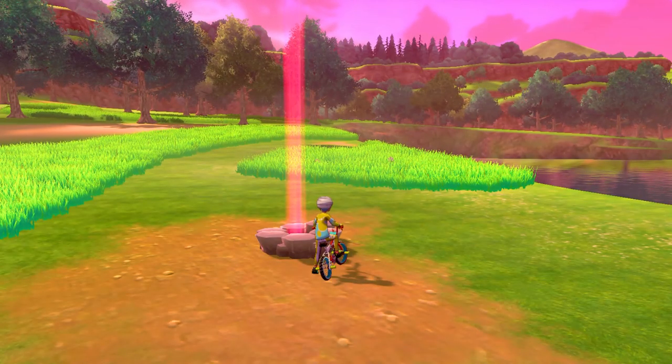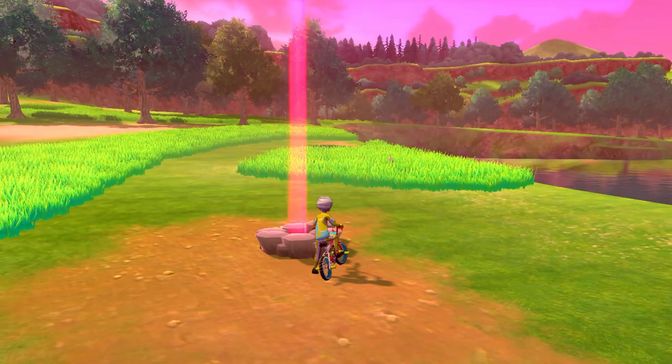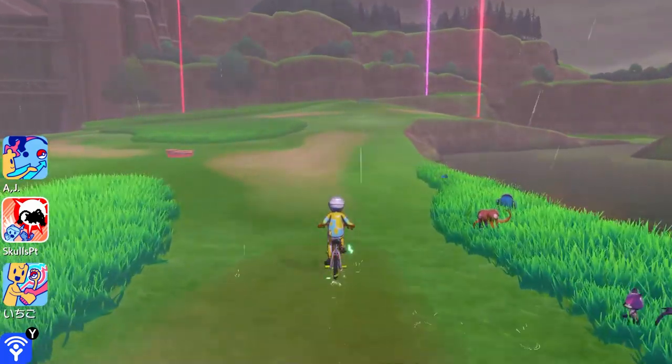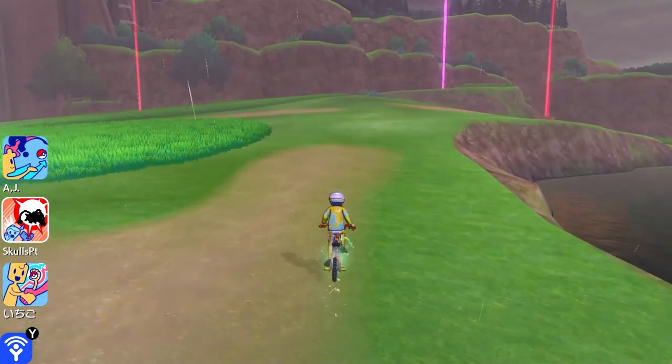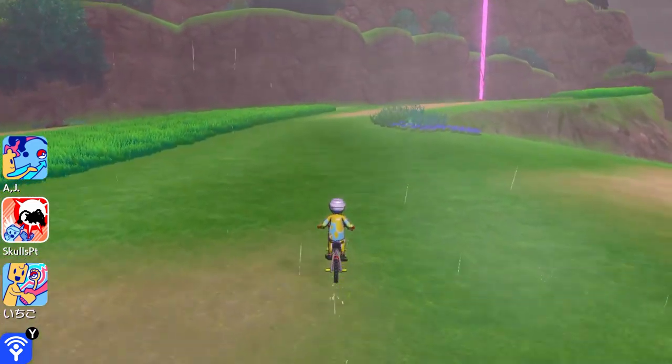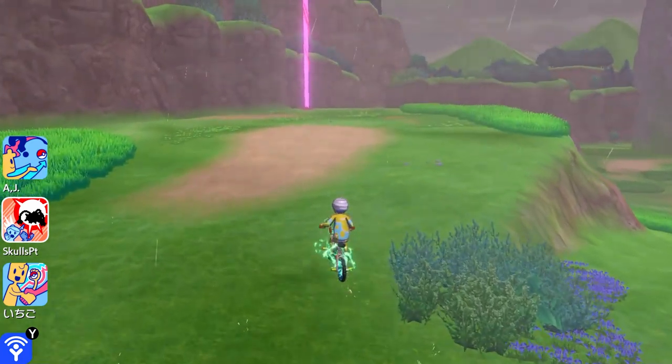Hey guys, welcome to another video in Pokemon Sword and Shield. Today we're going to be speaking about the main differences between the Max Raid battles — the red one and the purple one. The red one being your basic, common type of Max Raid that you'll see all over the place, presenting sometimes 3 to 4 star Pokemon, usually on the lower end, sometimes 2 stars.